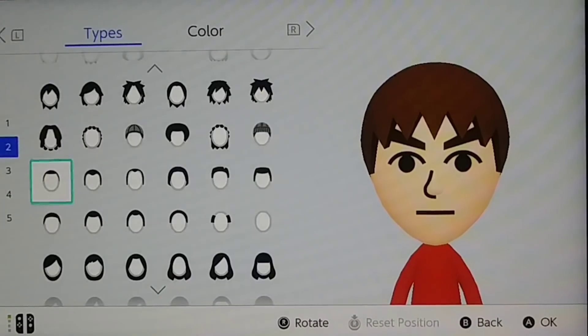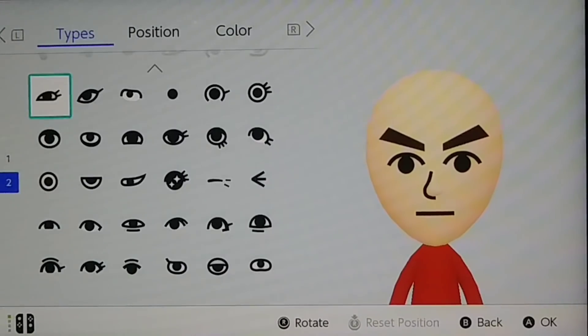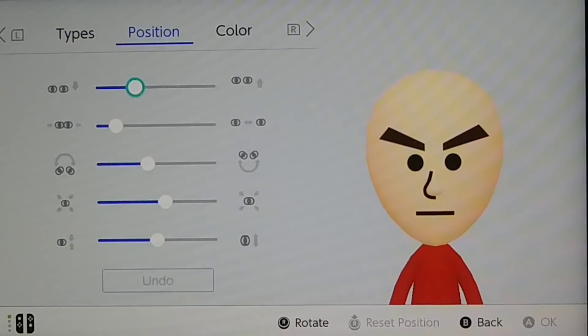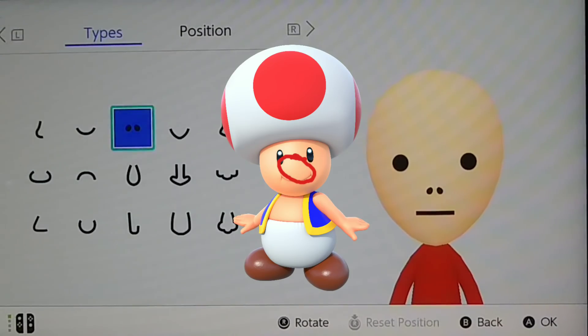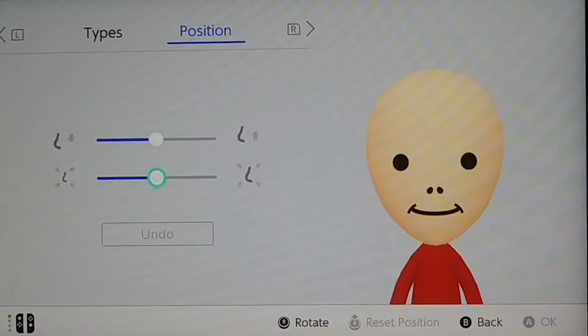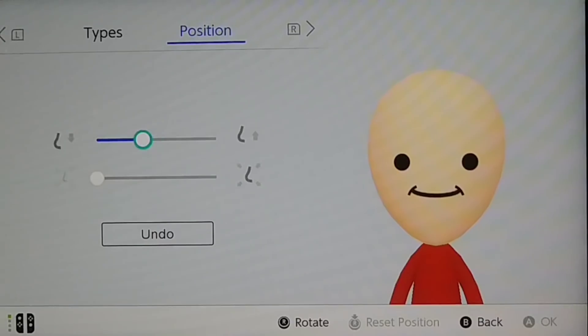Let's start off with making Toad bald since he doesn't have any hair. Toad has circle eyes, so let's just change that real quick. Doesn't look so right — might as well spread it out a little bit. Perfect. He also has no eyebrows. Amazing. He also doesn't have a nose. He has one bright smile.